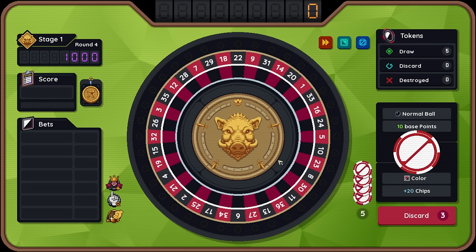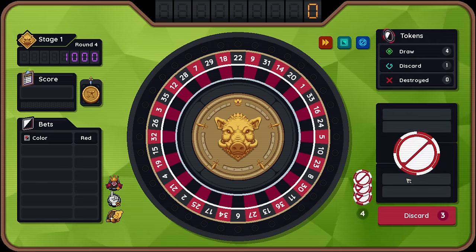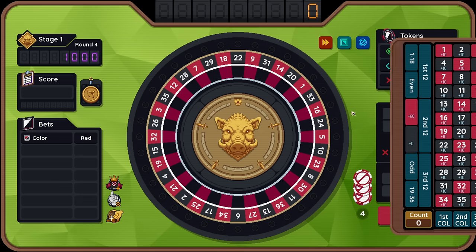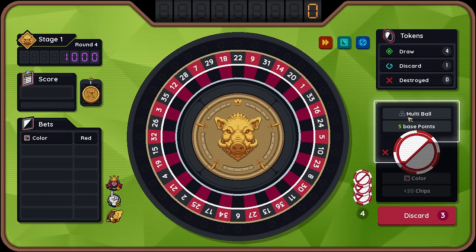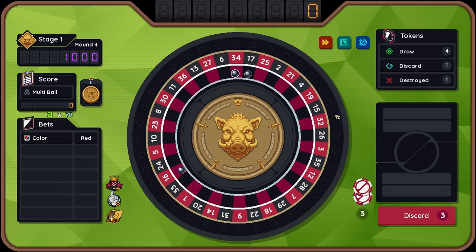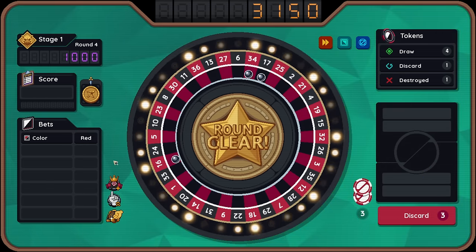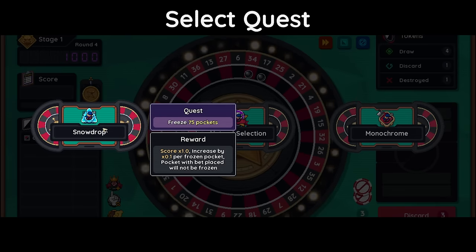Every time you use a discard token, your tokens are shuffled — not necessarily a bad thing. First bet gets plus 60 chips. I would rather multi-ball. Smashed it. That opening bet for plus 40 is huge. Freeze — 75 pockets. I only have 36 pockets. Reward: 1.0 times, increased by 0.1 per frozen pocket. Pocket with bet placed will not be frozen.